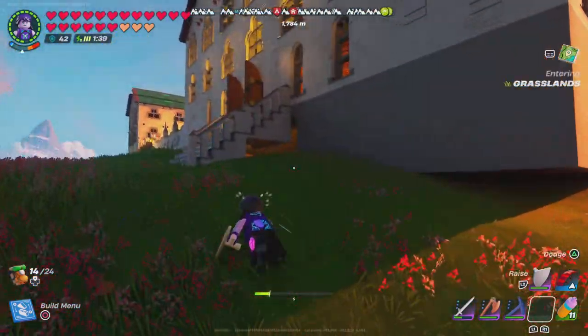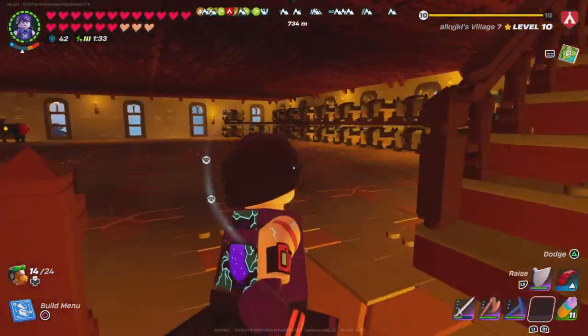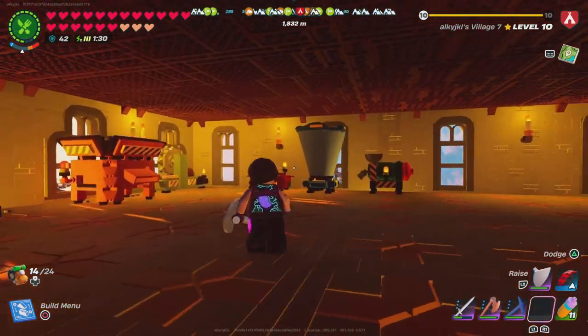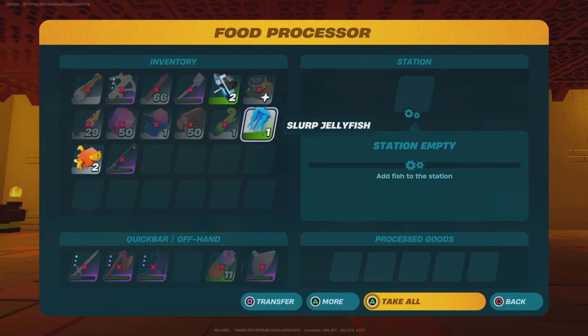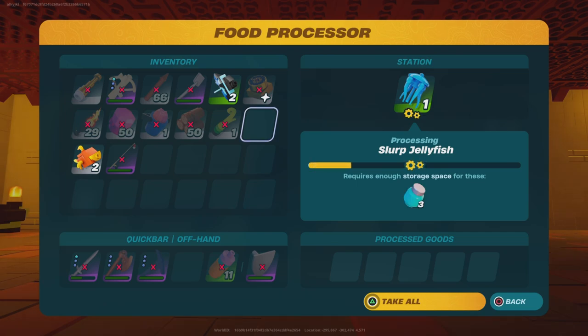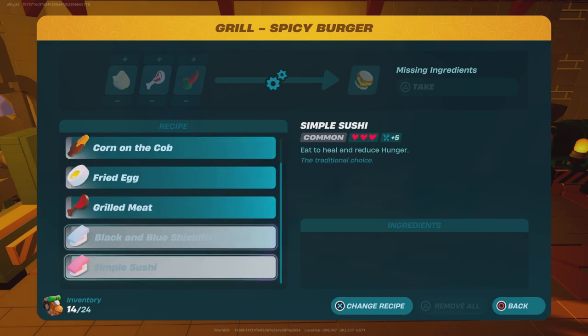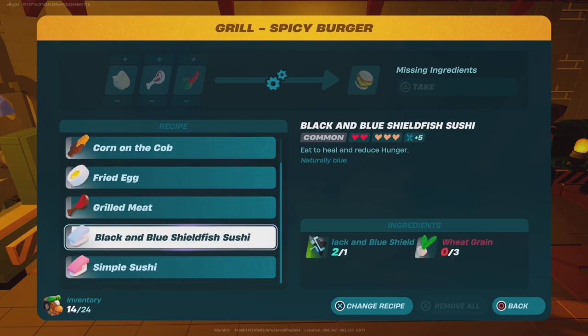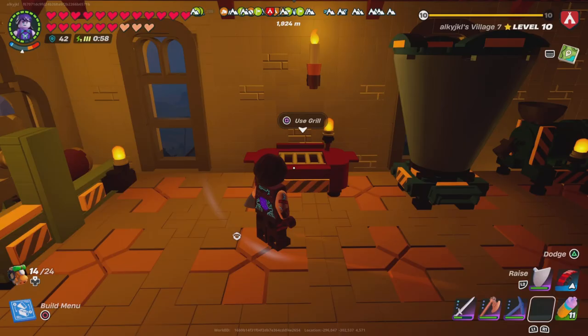Compass and spyglass — take it or leave it. Here's another thing that was added: a food processor. You can take jellyfish and get a drink from it. It'll give you slurp juice. You can also use your fish to make sushi. Some new food has been added, which is neat.